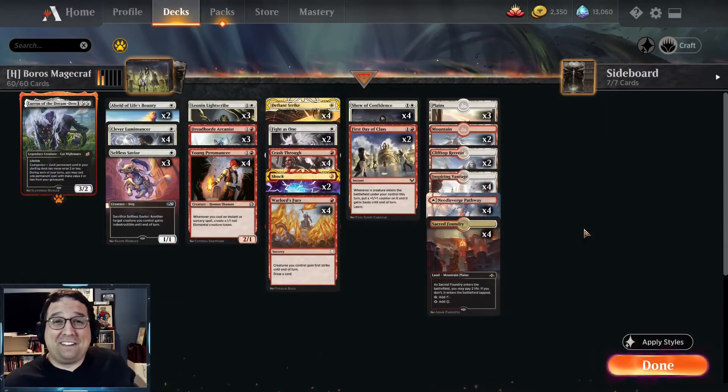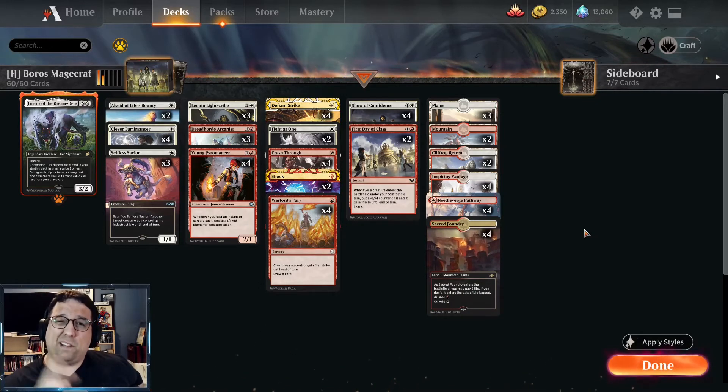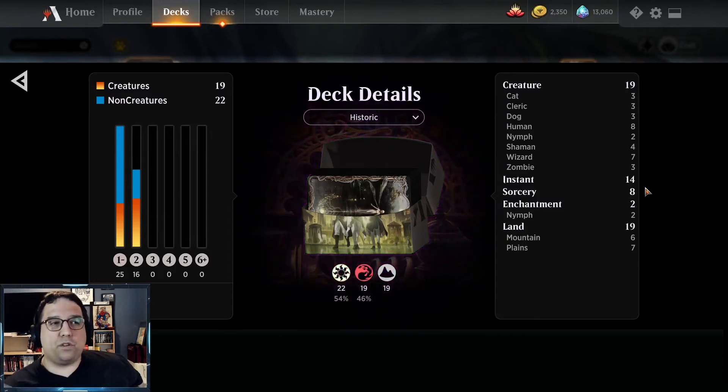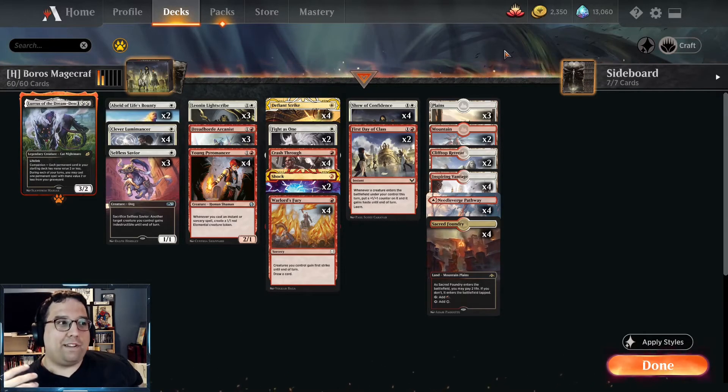Alright, so everything went pretty well with this Boros Magecraft deck — we played eight games, six and two. Losing to the counters deck was a little rough, but the deck didn't really perform in that game — we drew the wrong side. With 19 to 22 spells we should be drawing a better distribution; unfortunately we only found two in that game. And then the Velomachus deck had Velomachus out on turn four and Mizzix's Mastery on turn three — what are you going to do?